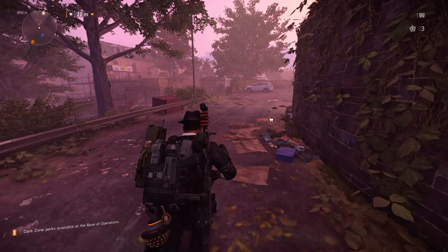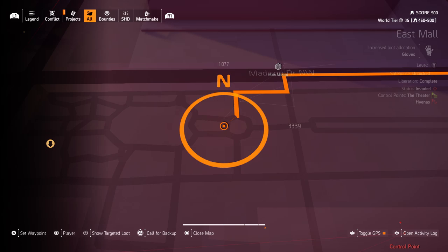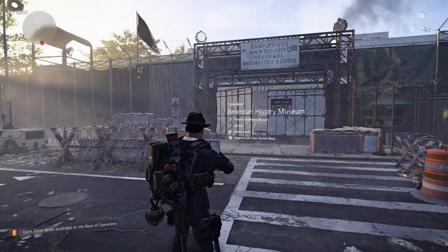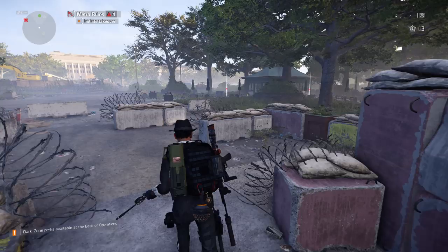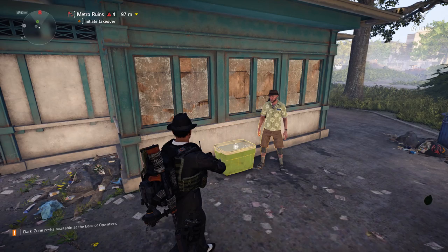Our first snitch location is in East Mall, right near the main mission American History Museum. Quick travel to the mission. When you're there, turn around and walk straight ahead into this little park. On your right side you'll see an old shop, and right next to it you can find our first snitch. Talk to him — he can drop a bounty and will show you where Cassie is.